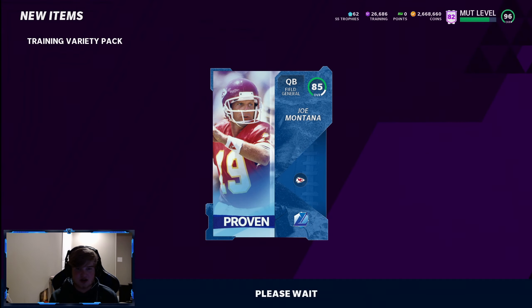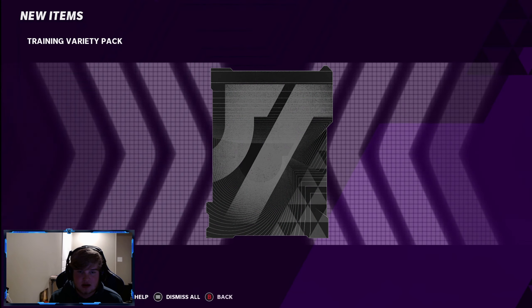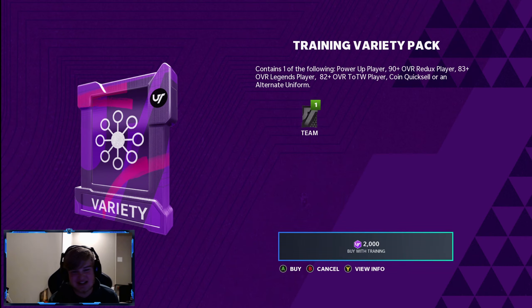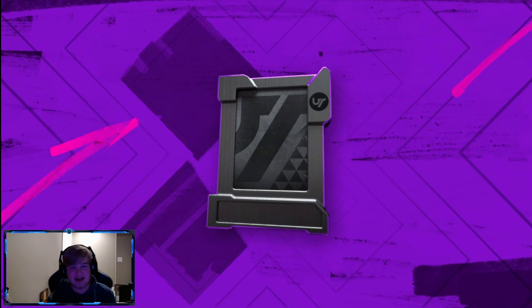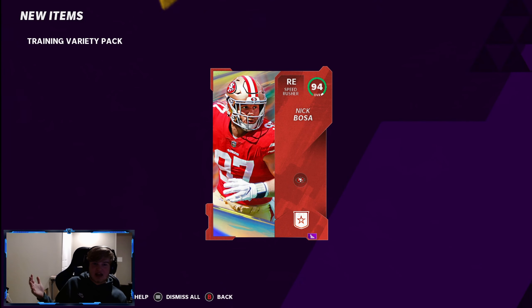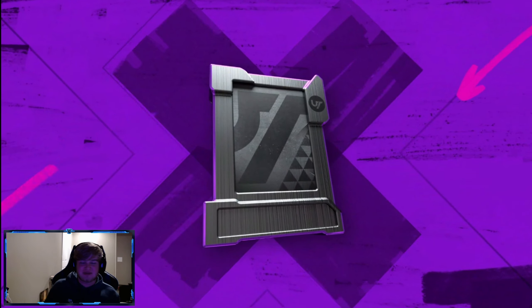Legend here — Joe Montana. The Chiefs Uni. Come on. Panthers color rush — wow, dude, the Panthers color rush is so clean. We gotta hold on to that. That blue is so cool. Redox, yes again! 94 Nick Bosa! We're pulling the heat. Let's go — varieties are finally clutching up for me.